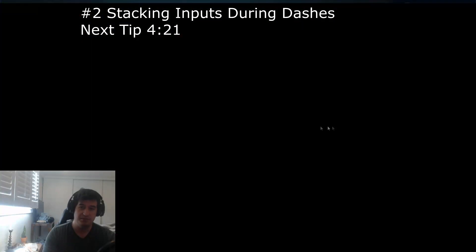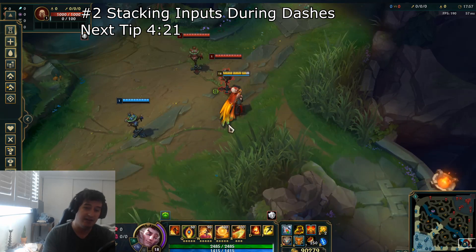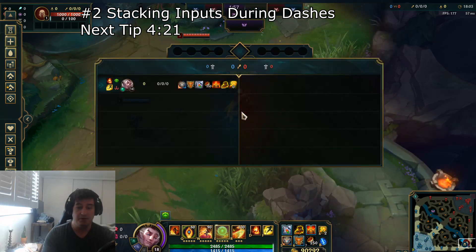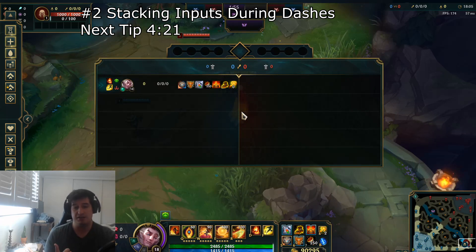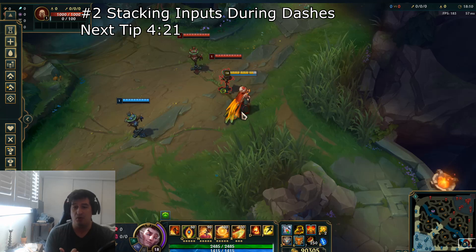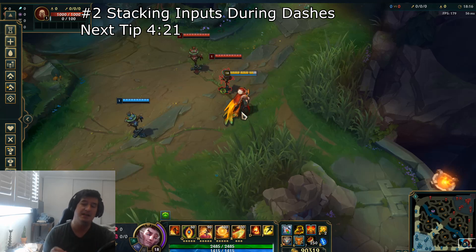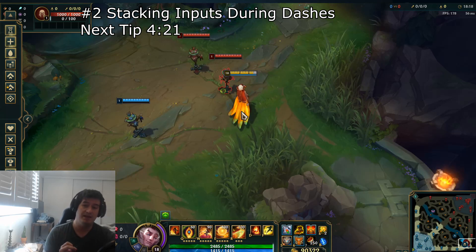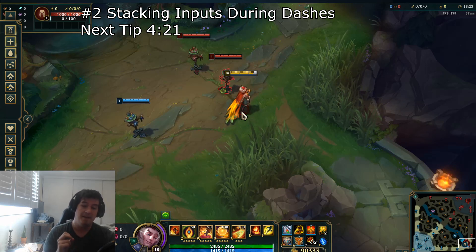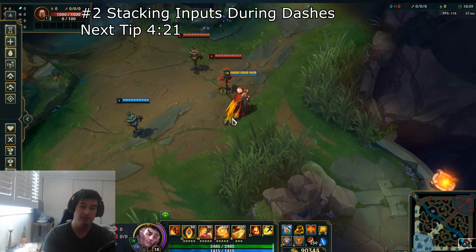Jumping into tip number 2 — when you are playing Rakan it is extremely important that you take advantage of the downtime you have while dashing around in teamfights, for a couple of different reasons. First of all, Rakan is a rather squishy champion; he doesn't have the tankiness of something like a Braum or a Thresh. Second, late game and mid game teamfights are going to go by extremely quickly because of the current meta with a lot of damage being thrown around. So your ability to get out as many abilities, items, and overall inputs into the game is going to be rather important.